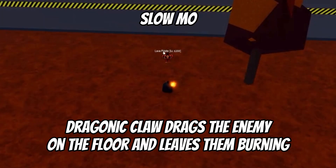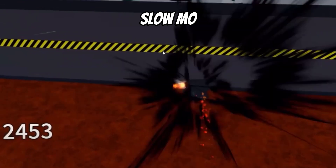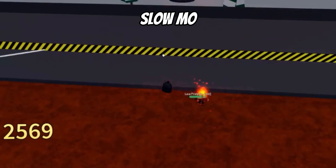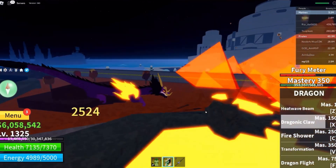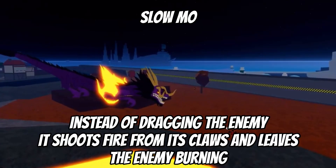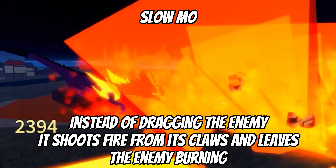Dragonic claw drags the enemy on the floor and leaves them burning. Instead of dragging the enemy, it shoots fire from its claws and leaves the enemy burning.